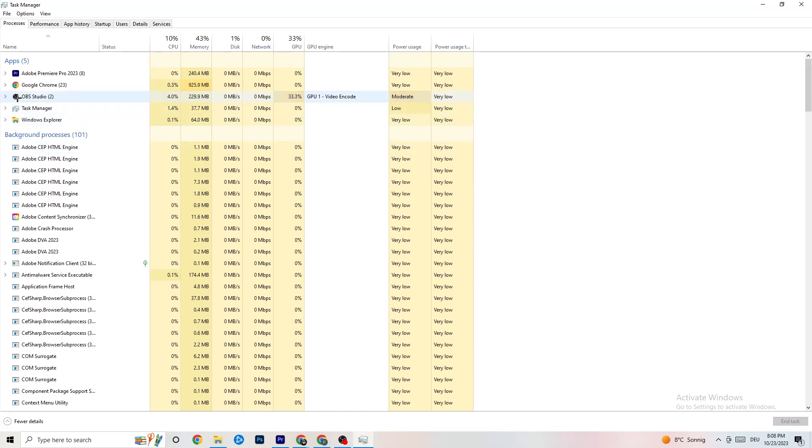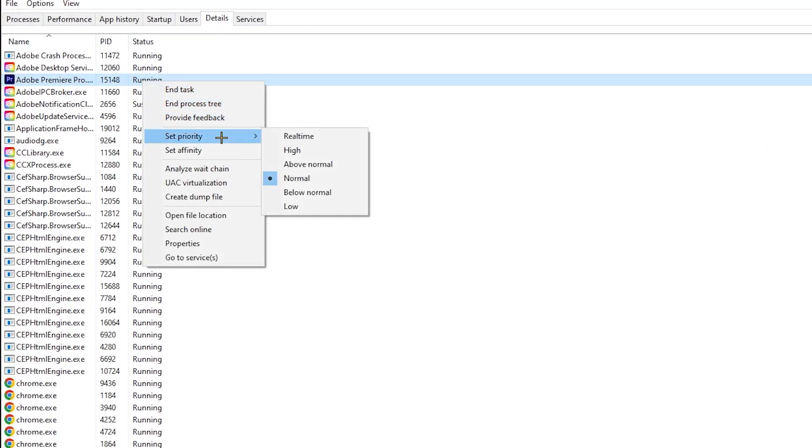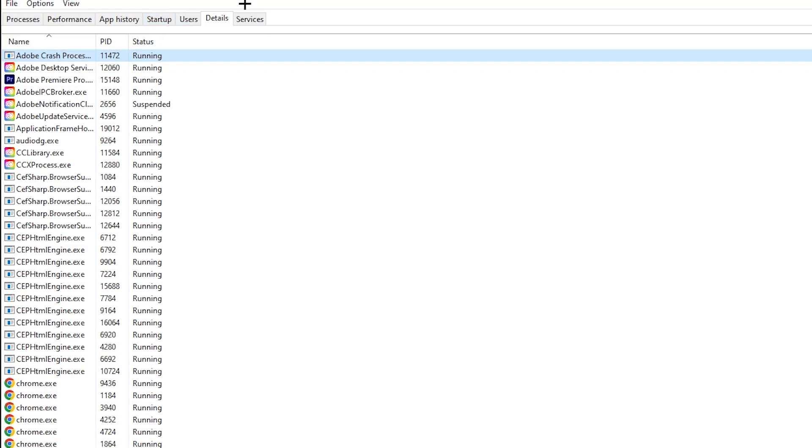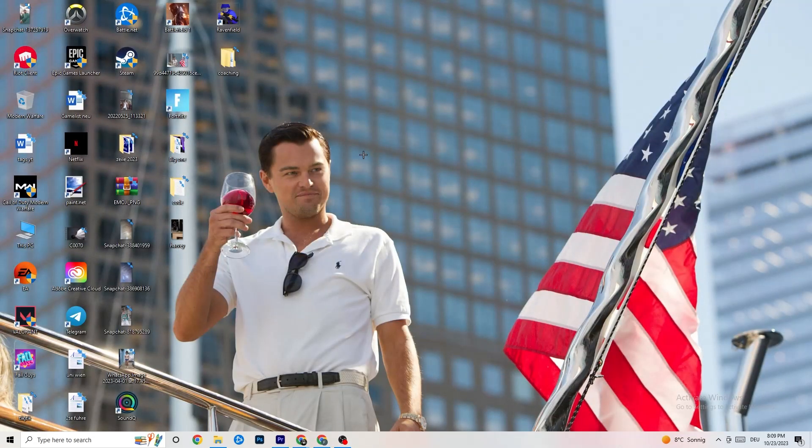Next, go to the Details tab in Task Manager and search for your game. Right-click it, hit 'Set Priority,' and change it from Normal to High or Realtime — try both and see which works better. Hit Apply and exit. Then go to the Startup tab and disable every single program that auto-starts in the background that you don't need, by right-clicking each one and selecting Disable. Then close Task Manager.